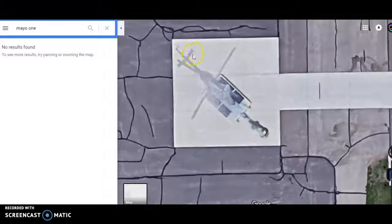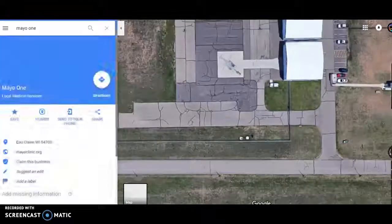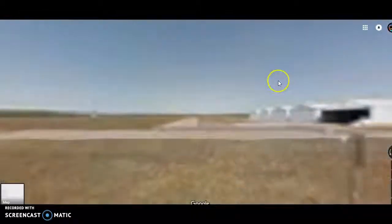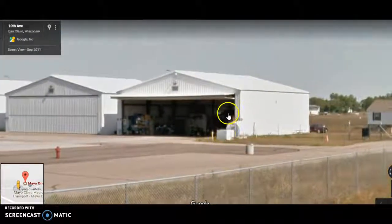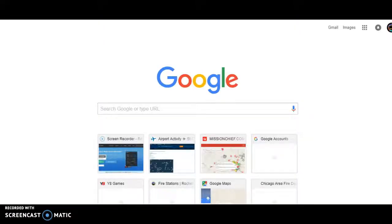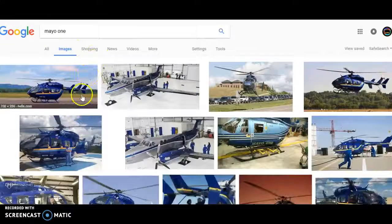You can see right here — it's the EC-135. By the back tail right here, you can see that the tail rotor is right here. Now the other supporting factor that this is a Mayo Clinic base, other than it saying Mayo 1 in here — we go right here. If we look in here, you can actually see their helicopter right here. This is Mayo 1. So if you guys want to go on Google, type in Mayo 1, go to images, you're going to see that beautiful helicopter right here.